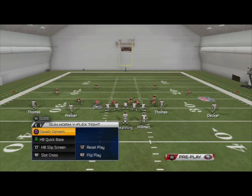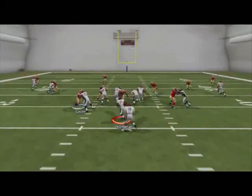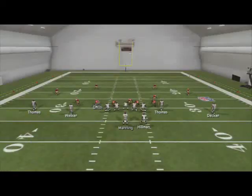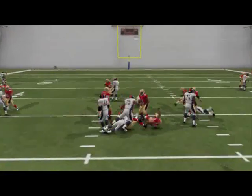The last play is the quick base — real quick. Snap and go: it's just an inside run, like an inside zone run with a pulling guard. That's all it is. The best read is typically to follow your guard up the hole.